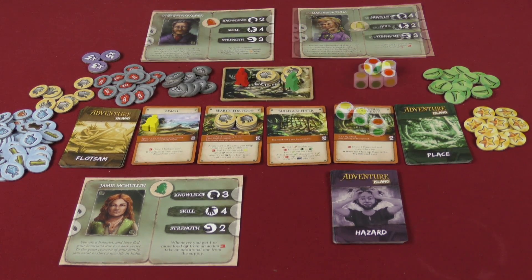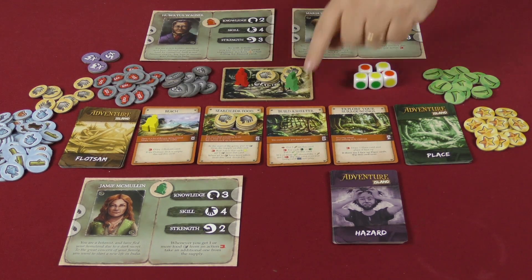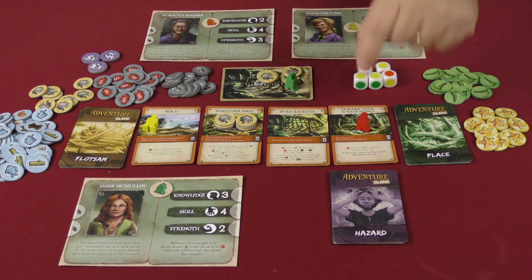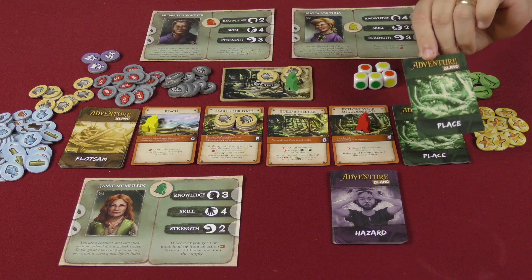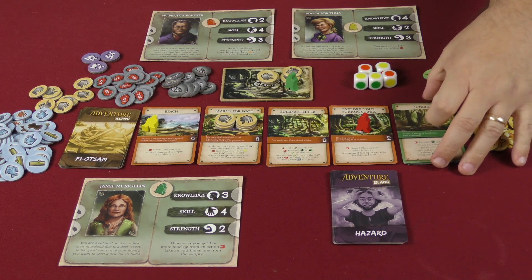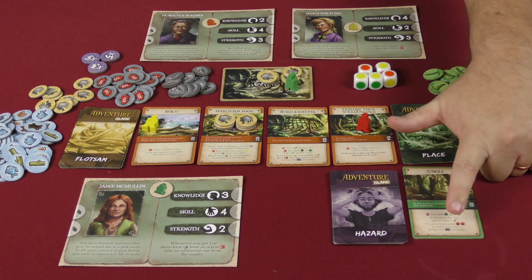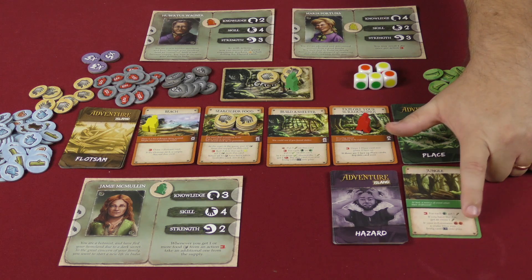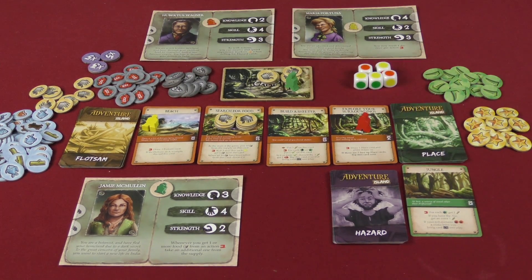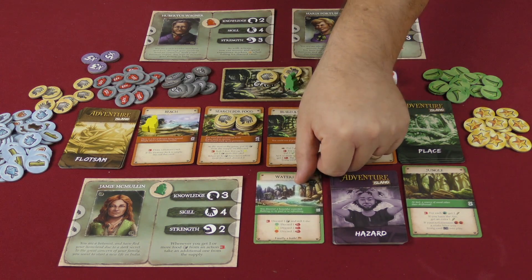Hubertus Wagner goes next. We need to explore our surroundings to find materials to build shelter, which requires three wood. Since there's no wood out here we need to find some, so we draw a place card. The first place card is a jungle, which gives an action where each strength test success earns one wood — though if you have an axe you get a bonus wood, and if your roll contains two red strength results, a snake bites you and card 131 comes into play.